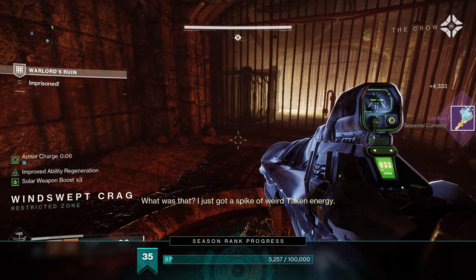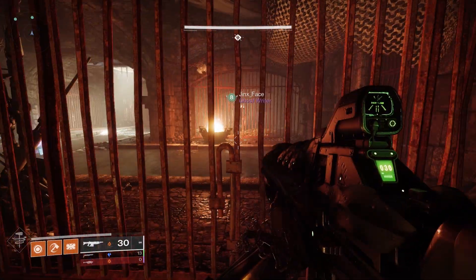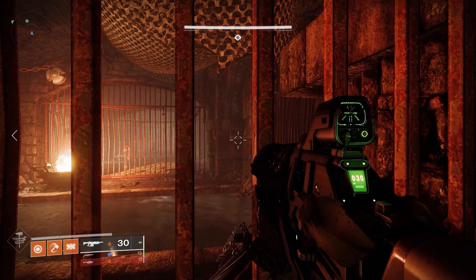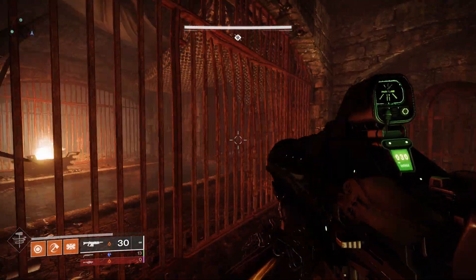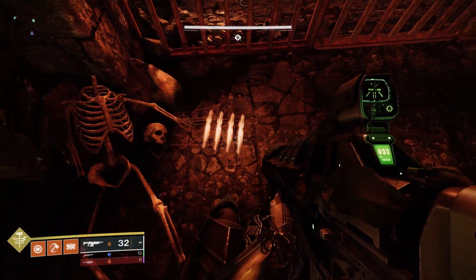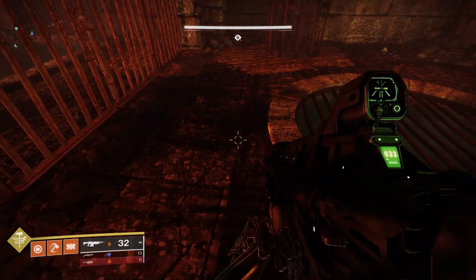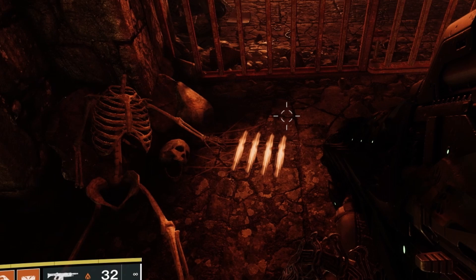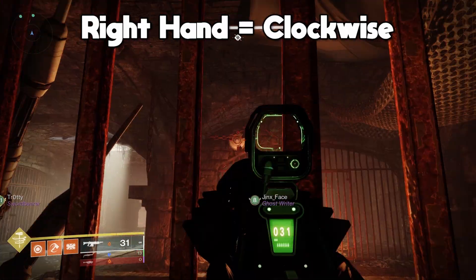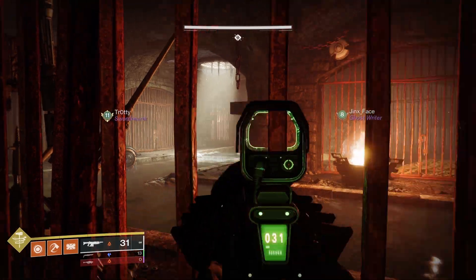To escape the jail, there are six gears. You want them all spinning in the correct direction, then activate the lever. From each cell you should be able to see at least two gears — shoot them to turn on, shoot again to turn off, and shoot once more to switch direction. In two cells there'll be a skeleton with tally marks. Look for which hand is next to the tally marks: that tells you how many gears need to spin in that direction. So if the skeleton's left hand has four tally marks, you need four gears counterclockwise and two clockwise. Right hand means clockwise, left hand means counterclockwise. Once all gears are spinning correctly, activate the lever and grab your loot.